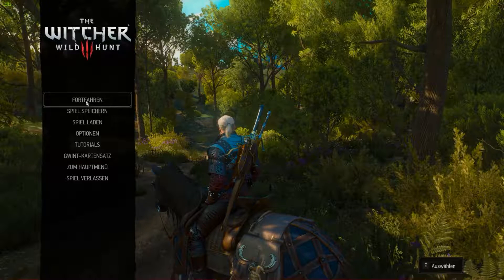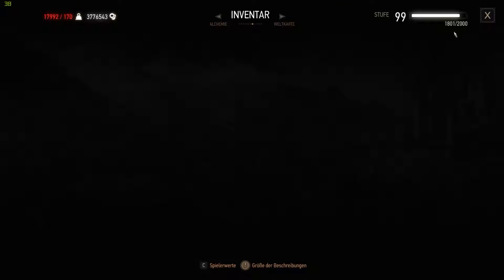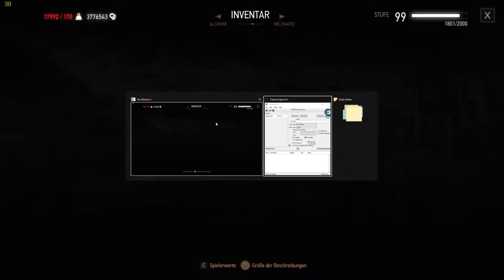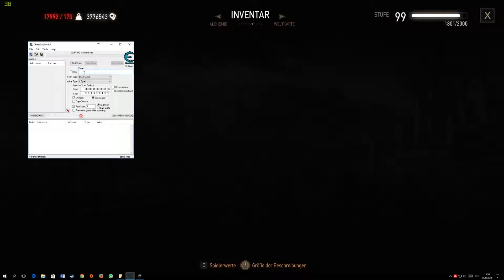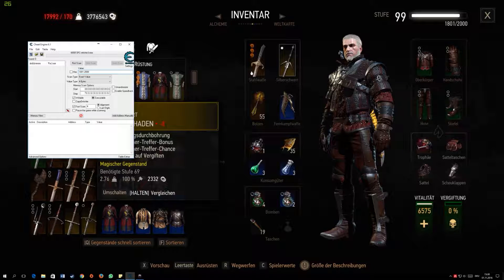Then you have to go into the game, go to your inventory. You can see here I have 1801 out of 2000 experience. You have to type this into the Cheat Engine tool — type in 1801 minus 3000 — then click on First Scan. The settings you can leave as normal.